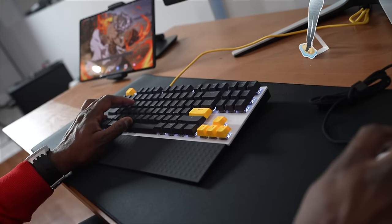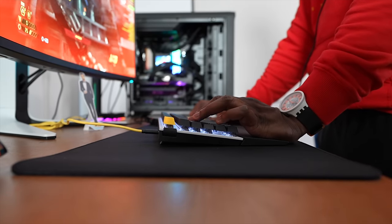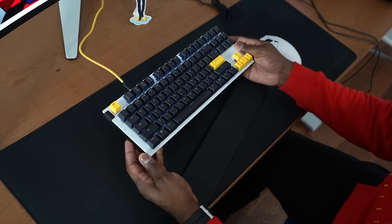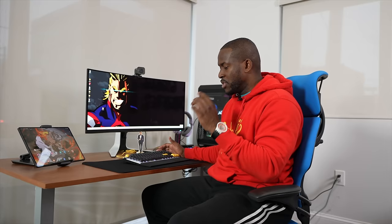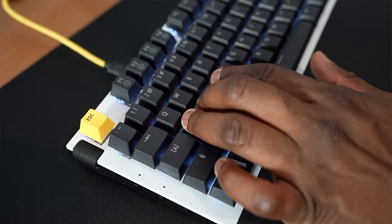Next up is a brand new mouse pad and keyboard setup from NZXT — the new Function keyboard, the Tilt mouse, and the new Excel mouse pad. The Excel mouse pad is quite large but has been really nice to use. The Function keyboard is fully customizable with custom keys and custom switches, and you can order it in different configurations. I have the TKL version here, but you can also get a full-size keyboard.